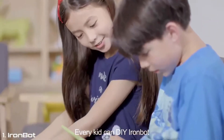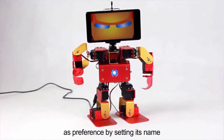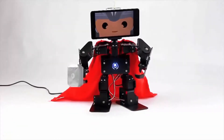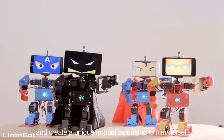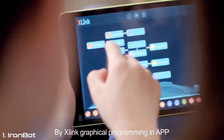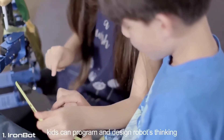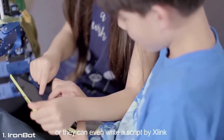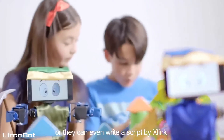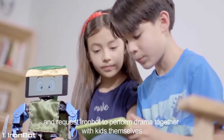Every kid can customize IronBot by setting its name, character, voice and expression, and create a unique IronBot belonging to him or herself. By X-Link graphical programming in the app, kids can program and design robot thinking, or even write a script by X-Link and request IronBot to perform drama together with kids themselves.